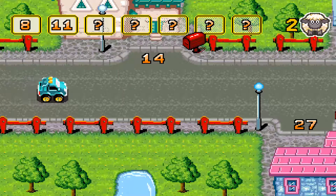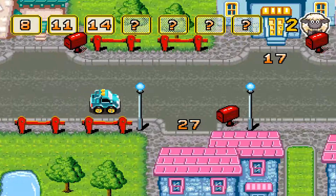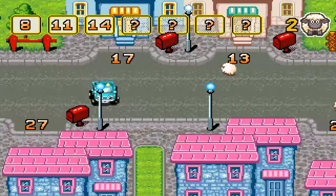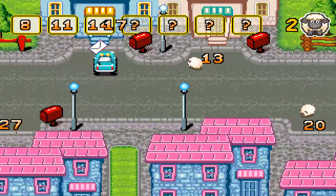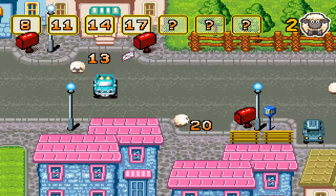Hilf dem Postboten, die Briefe beim richtigen Haus einzuwerfen. Beachte die Reihenfolge der Zahlen. Zähle immer 3 hinzu. Parke vor dem Haus, um den Brief einzuwerfen. Du bist richtig clever. Ups. Wir sind ein tolles Team. Ups.